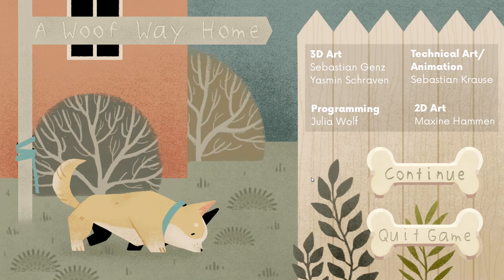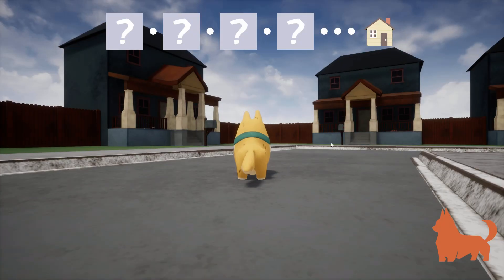Hello, hi everyone, I'm Krishina Geek of the Habit and this is Woof Way Home. Woof Way Home is a third-person puzzle platformer in which you're trying to help this cute little doggy Karl to find his way back home. The game was available for the Global Game Jam 2019 and it's available on itch.io. Let's check it out together.